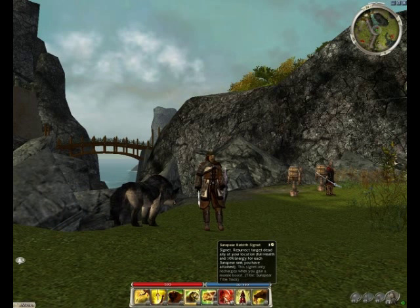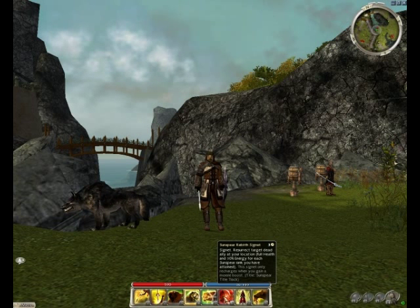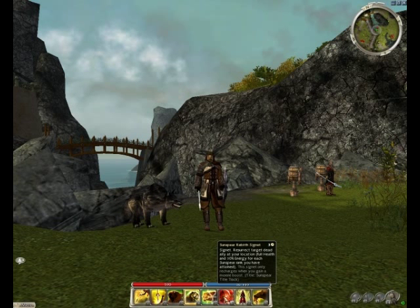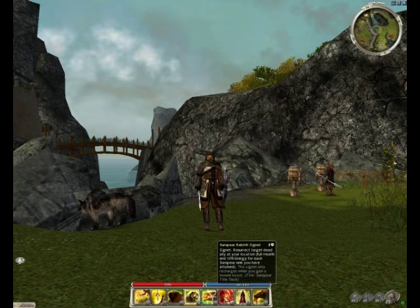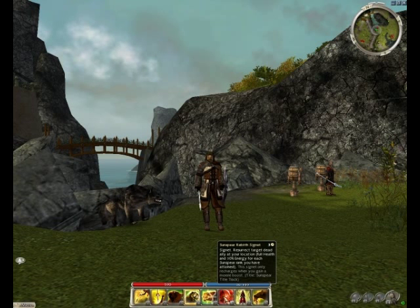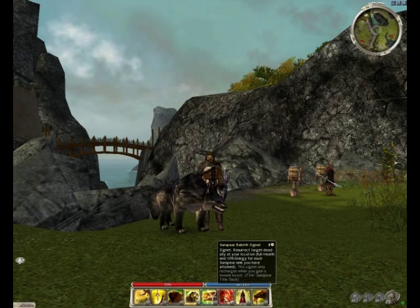For res I love Sun Spear Rebirth Signet because not only does it resurrect your ally at full health, it also gives your ally plus 10 energy — specifically 10% of their energy per rank. Since your basic Sun Spear rank is normally around seven, you actually get 70% energy back, which is more than a Resurrection Signet. It also has the Rebirth effect, so you can teleport the body to your location to get out of aggro range if your party wipes.